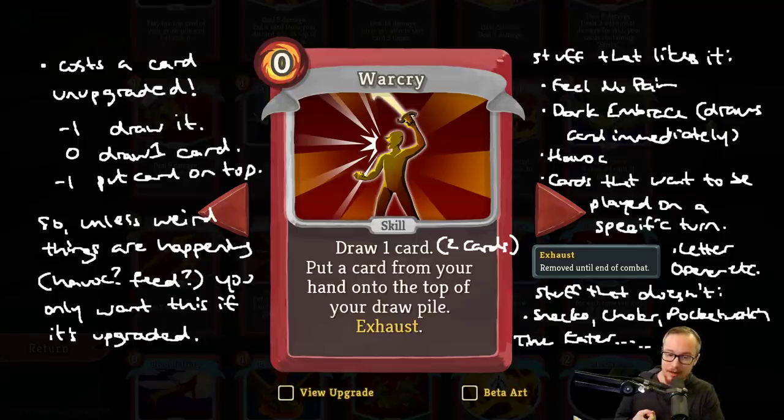Warcry does not have a very powerful effect, and you want cards with powerful effects when Snecko Eye is randomizing their cost. Velvet Choker makes it so you can only play 6 cards per turn — here's this incredibly low-impact card taking one of your 6 slots. Pocket Watch wants you to only play 3 cards a turn to draw an extra 3 cards next turn. Time Eater punishes you for spamming lots of cards. The Heart hits you for 2 damage every time you play a card. The Chosen gives you a debuff where every skill or power you play puts a Daze in your deck. Gremlin Knob gains strength every time you play a skill.